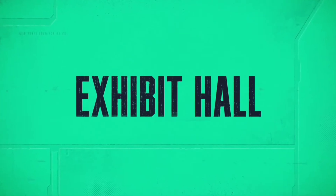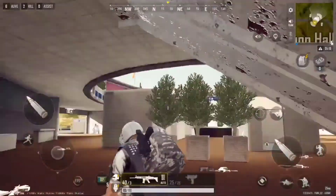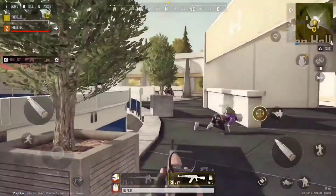Our first stop is the exhibit hall, the heart of Troy. From the top, it kind of looks like a bullseye, right? You're probably noticing the wide, open-air center, and I'm sure your palms are getting sweaty thinking about the hot drops that'll take place there. But looks can be deceiving — the different levels of verticality provide options for all play styles.